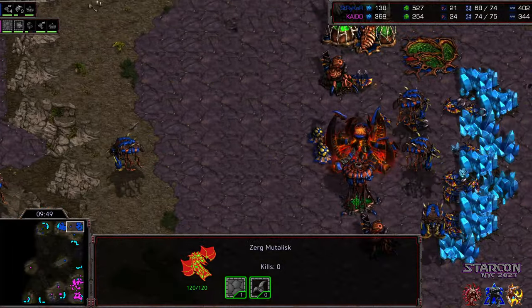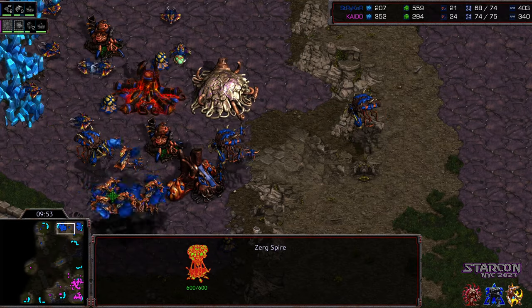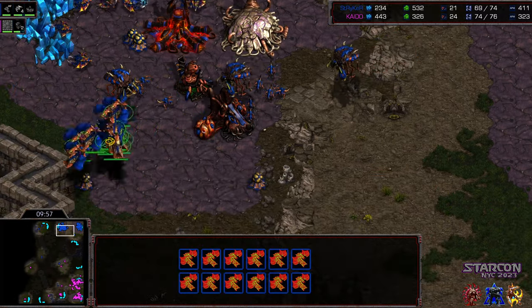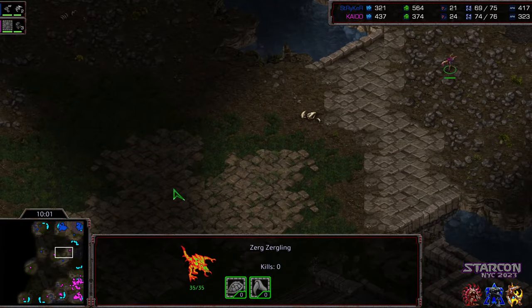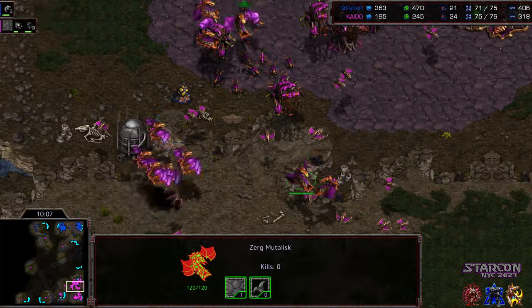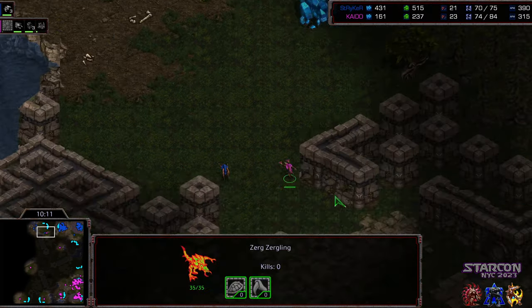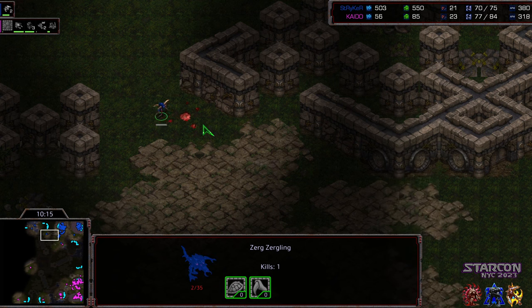Zergling speed finally coming online for Kaido, and Kaido moving out honestly at the precise wrong moment, because right now it's going to be about 15-20 seconds before he's got comparative gas. Scourge moving up just to see what's going on at the main. Kaido is able to secure this third base and that third gas potentially, and he's still got a significant lead — mostly in Zerglings on the ground, but critically that three worker lead overall. Stryker's muta micro is phenomenal and his focus fire also phenomenal, which makes things scary moving forward.